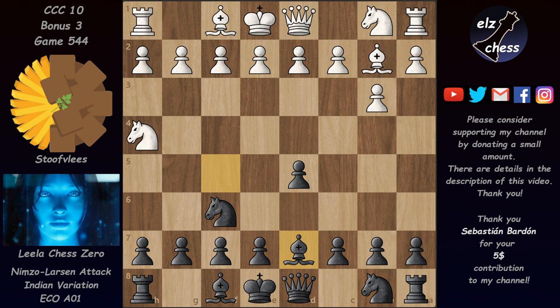Human players usually play d3 or g3 here with chances for both sides. But in this game Stockfish preferred to play c4 and attack the pawn immediately. If Black doesn't defend or take, White has the chance to take out the knight and win a pawn on d5. And this is exactly what happened — Leela played Nc6, inviting Stockfish to give up her beautiful bishop for an extra pawn in the center.